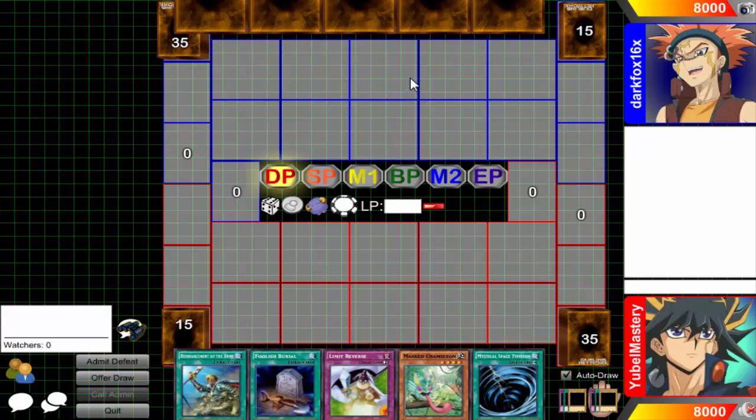Something in hand is totally fine — finally got the ROTA, the Foolish, the Limit Reverse, Mass Chameleon, and MST. There's really no complaints with this hand. The terror is in sight. Dart Fox, you selected first, so you are going first. I don't have my next turn button, so therefore you are going first.